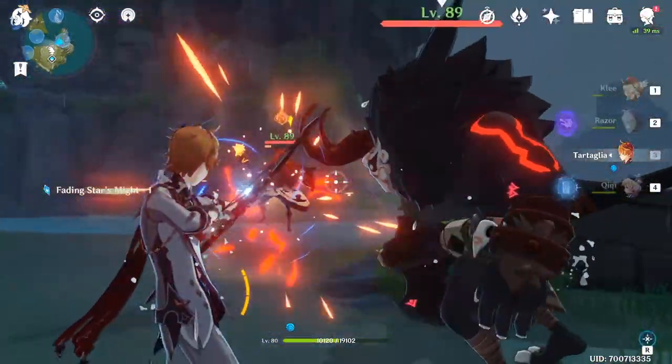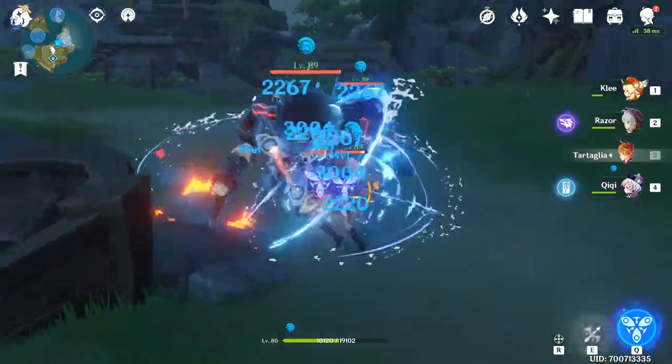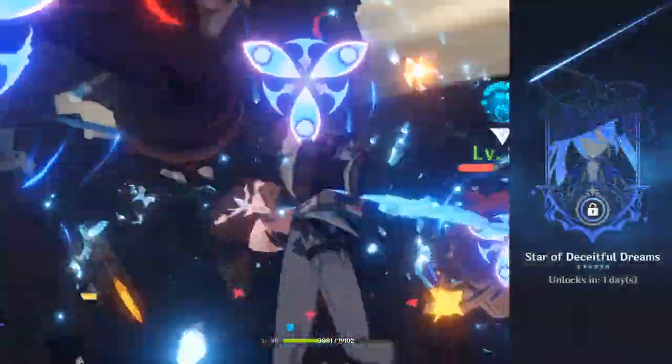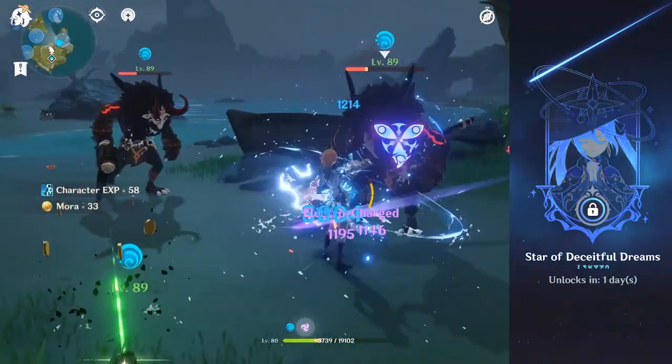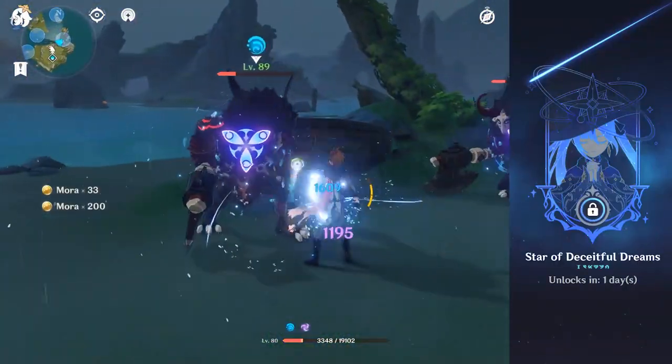The last remaining way to acquire the largest amount of fading stars might will be the second event phase, which becomes available on November 18th. This will be a special encounter where you can spend resin in order to redeem the currency.